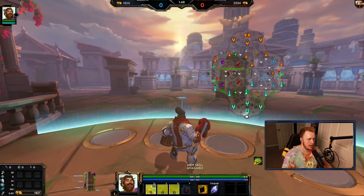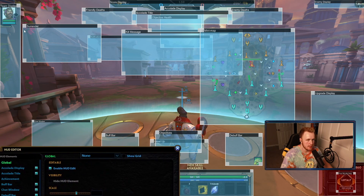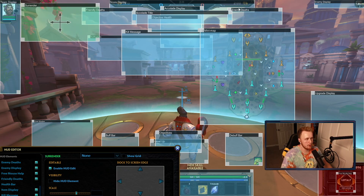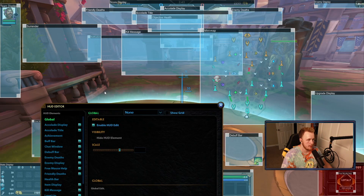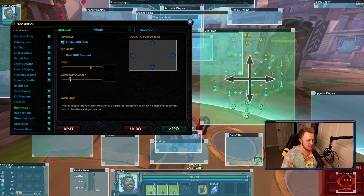Let me move so I don't get kicked, then let's do the HUD editor. I have my team display just a little bit out of the way — I hate that there's so much stuff in the middle, it blocks your screen. I didn't care to have the surrender button in the middle so I threw it all the way to the top left. Kill message notifications: the minimap I have more centered, a little bit bigger, and the opacity pretty low so I can see through it.